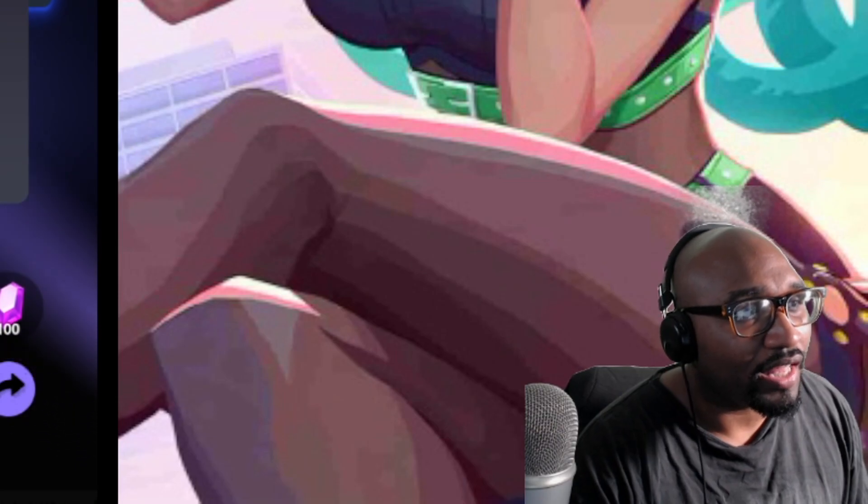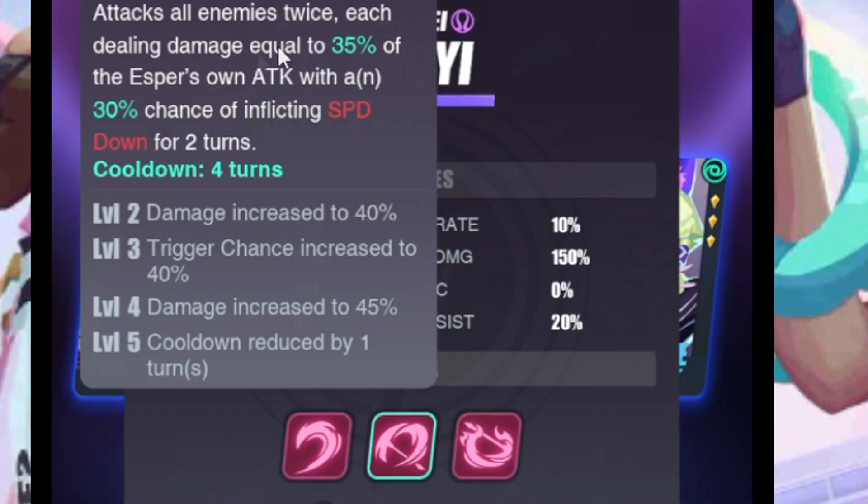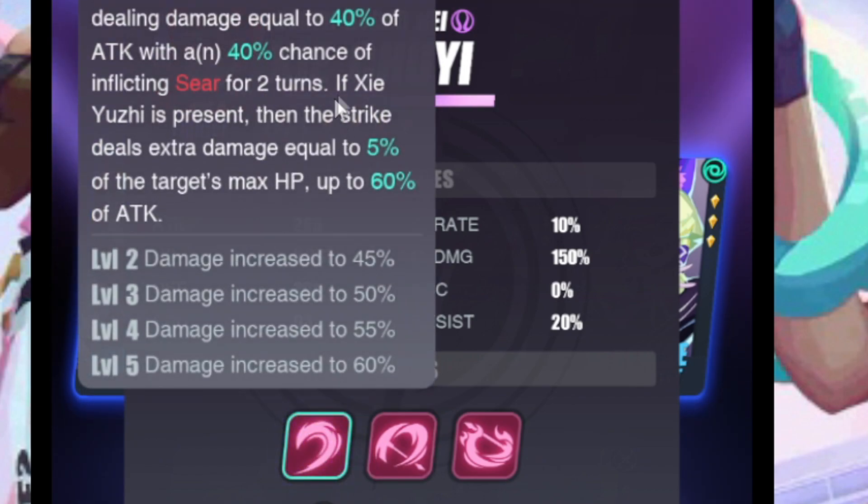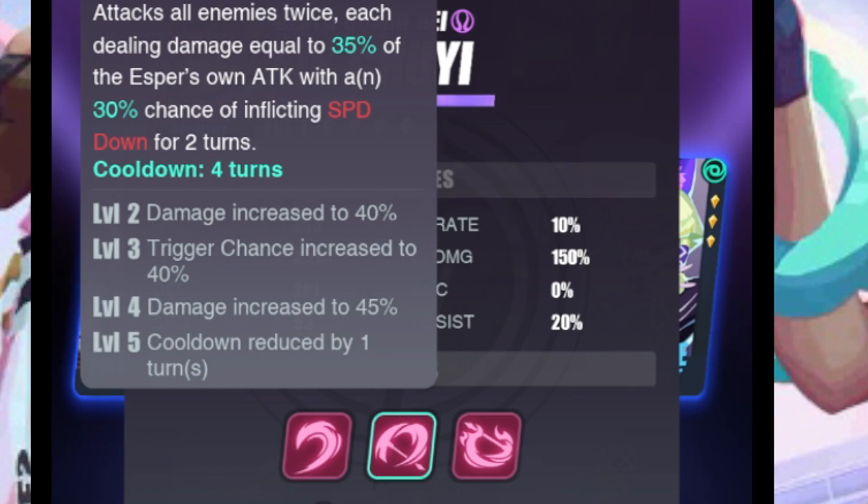Her AOE attacks all enemies twice, dealing 35 percent of attack with a 30 percent chance to inflict speed down. Her ultimate grants herself crit rate up for two turns then attacks — very smart. It hits three times, dealing 65 percent of attack each, and inflicts defense down. It doesn't say 'chance to inflict' so defense down will always happen. She is a really strong DPS character.